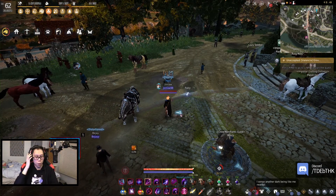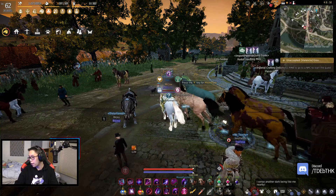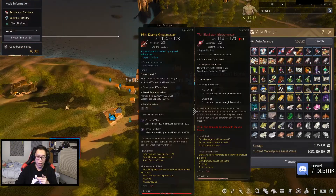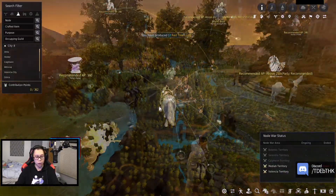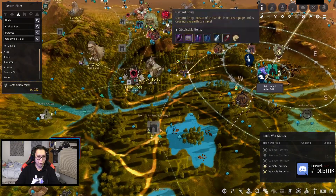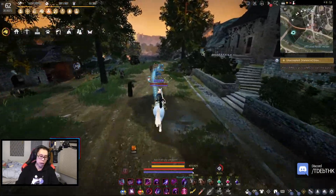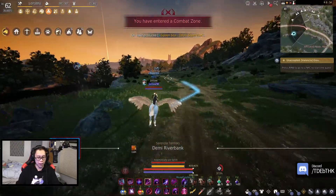Welcome back to more Black Desert. Today we have an interesting day. We have Zarka in 50 minutes, and five rift bosses to do. Yesterday we got TRI on our Black Star, which means we're going to click it to TET. We need to go to Grana or Odraxia to get the enhancement item. We'll do bosses first — starting with the Siege Captain — then head down to get the Massive Pure Magic, and then we'll enhance it.